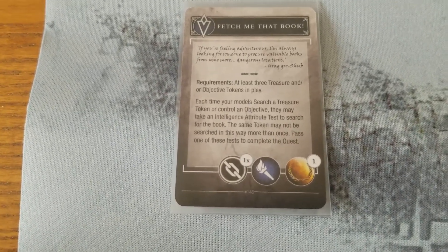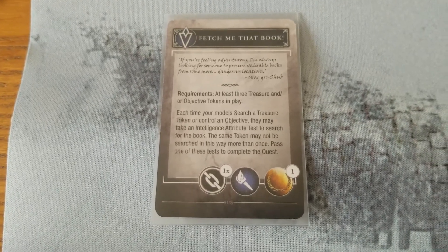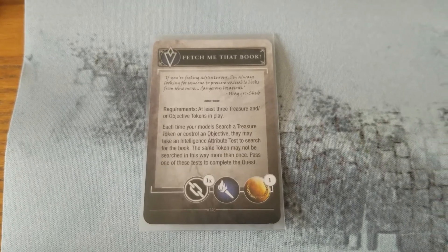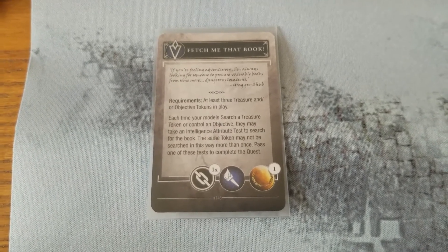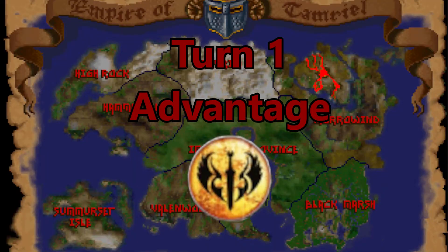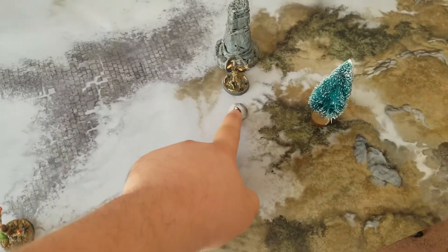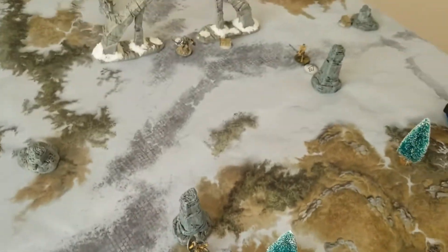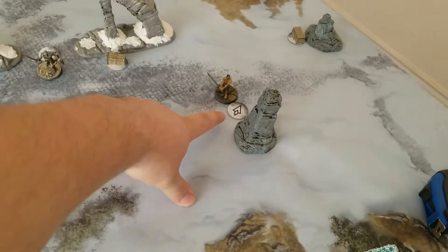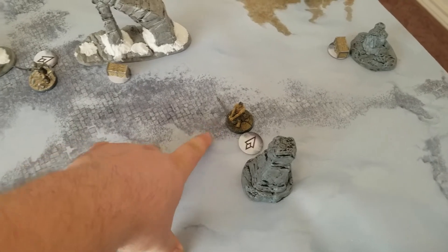The quest: there are three treasure and/or objective tokens in play. Each time your models search a treasure token or control an objective, they may take an Intelligence attribute test to search for the book. The same token may not be searched more than once — pass one test to complete the quest for one VP. The Dragonborn sprints up, performs a hide action, making her way over toward the objective marker. She's going to try for the objective and maybe get a sneak attack on a Draugr nearby.